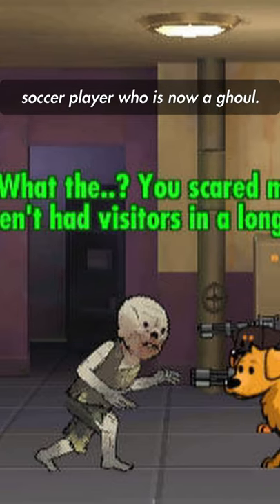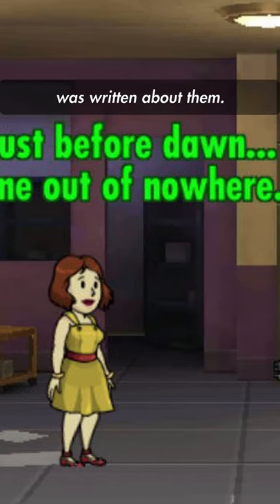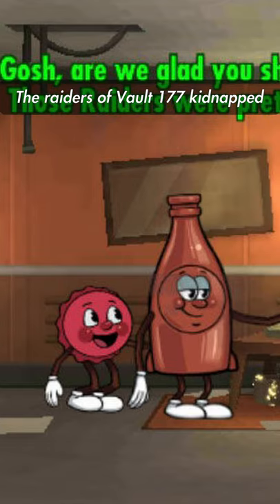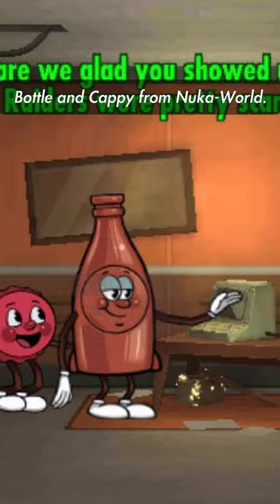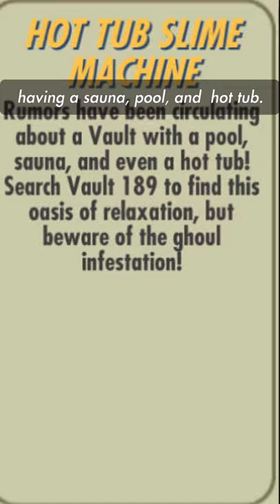Vault 93 housed a professional soccer player who is now a ghoul. Vault 120 was attacked by raiders after a new Boston Bugle article was written about them. Vault 144 worships death because of a typo. The raiders of Vault 177 kidnapped Pottle and Cappy from Nuka World. Vault 189 was described as the oasis of relaxation, having a sauna, pool, and hot tub.